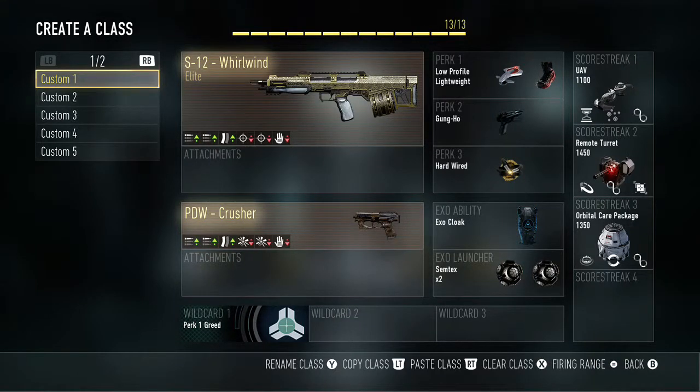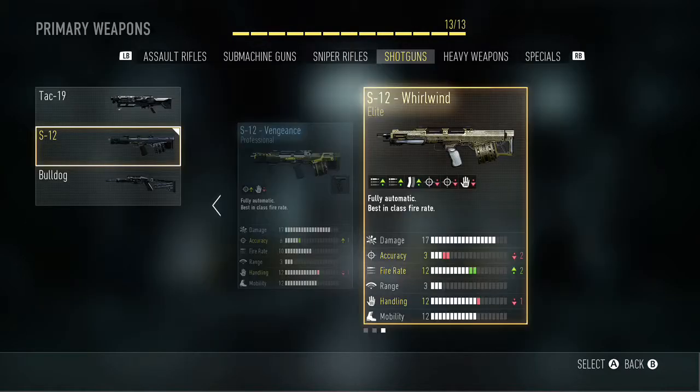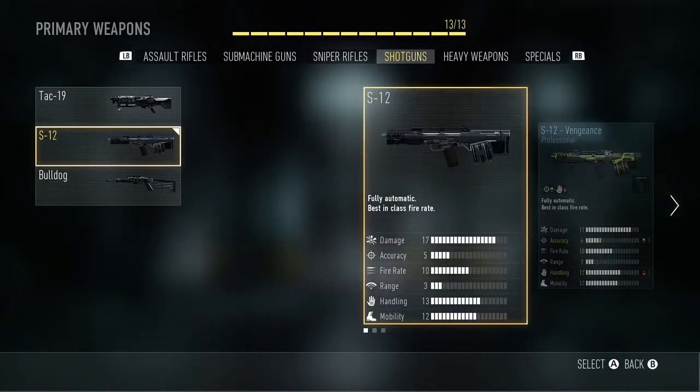What's up everyone, it's StefanHusa57 here. We're back on Call of Duty Advanced Warfare and I have another elite weapon review for you. This one will be on the S12 Whirlwind, which is an elite version of the normal S12 shotgun.